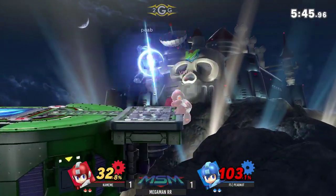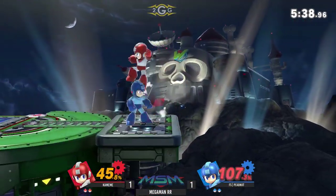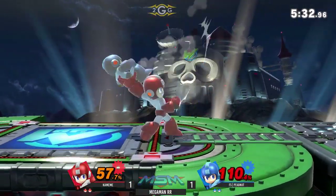Sky was telling me that it's crazy that Zero is an assist trophy when — if you watch him play as the assist trophy — he has an air dodge, he has a double jump, he has an up-B. It looks like they literally made him already, but then they're just like, psych guys — he's not an actual character.